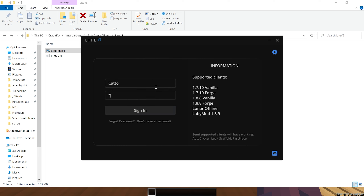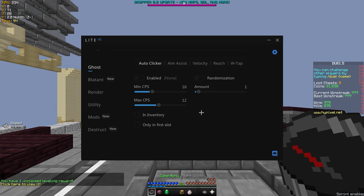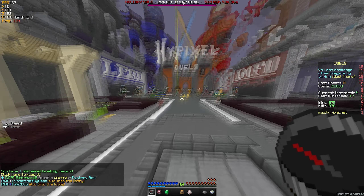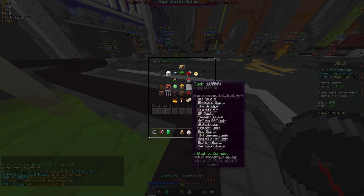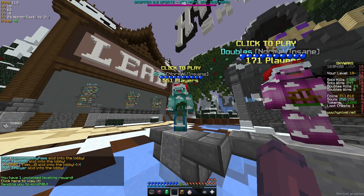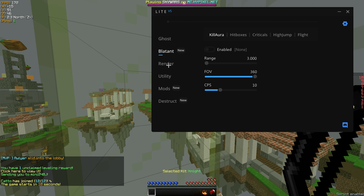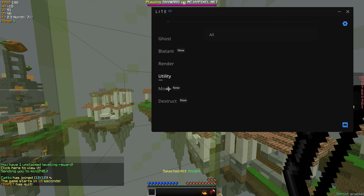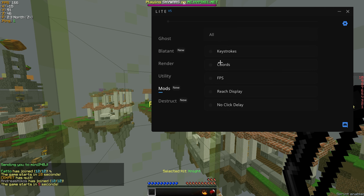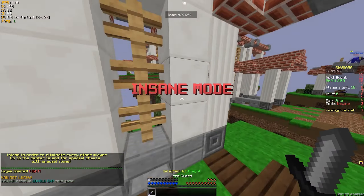First of all, I think the UI is probably one of the best things I've ever seen. It is pretty fresh and it's got everything where it needs to be. Everything is just sorted quite well, and I don't have too many problems with it. We can also see that there are a variety of Blaston and Ghost modules, including a HUD, which is pretty nice to see, considering that this is an external Ghost client.